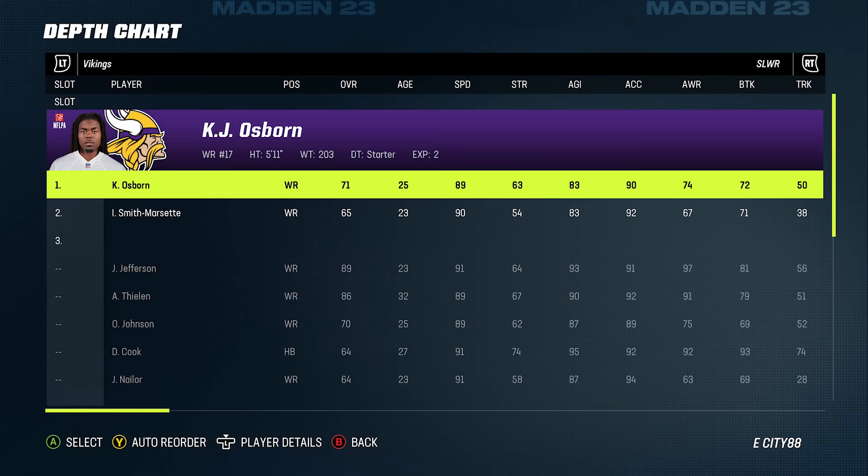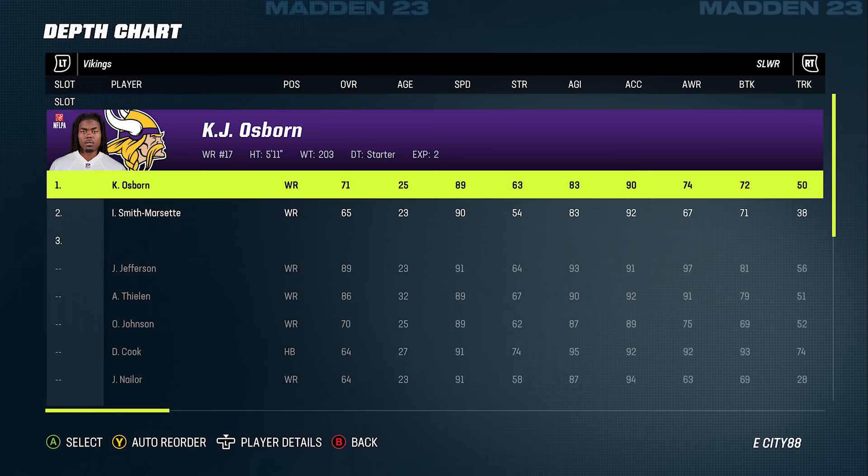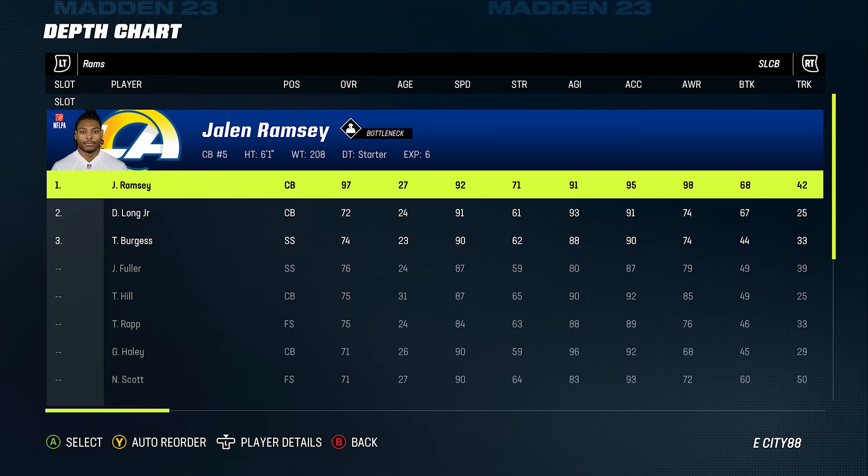Number eleven: depth chart specialty positions. When you're at your depth chart, scroll to the back and you'll find special positions like slot wide receiver. Some people like putting their best receiver in the slot — you can put Justin Jefferson there and he'll always be in the slot on any play you call. There's also a slot cornerback position. If you want to combat that, put your best cornerback there and he'll always be in the slot as well.